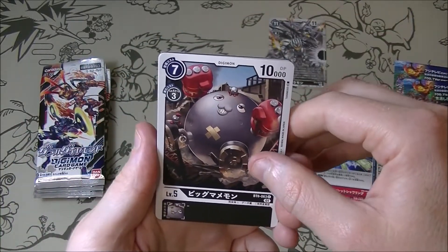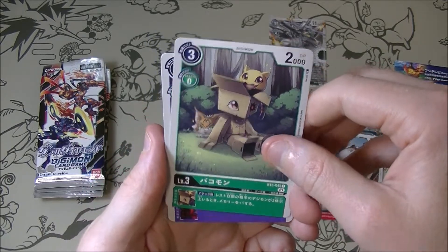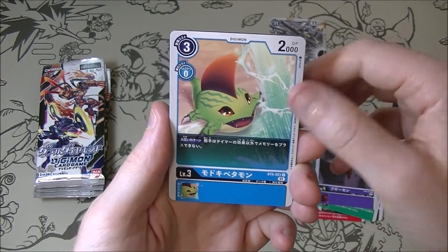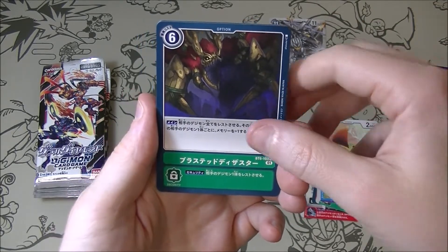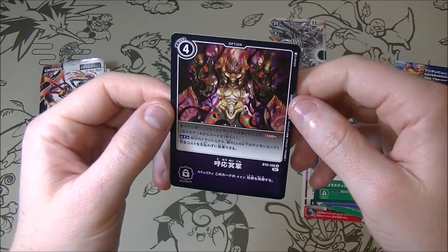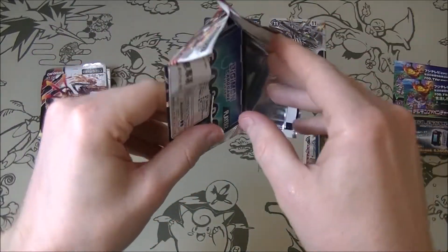Big Mamemon. Bakumon — hako is 'box' in Japanese, so he's just Boxmon. Boogiemon — he must be the boogieman. Madoki Betamon. Some of the names are great. Brusted Disaster. We got a shiny attack — Ko-omegu — or option card, I should say. Maybe all the rares just look like that now, I don't know, but it seems different to what I've seen before.